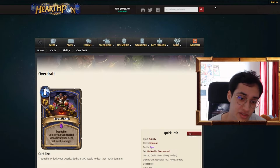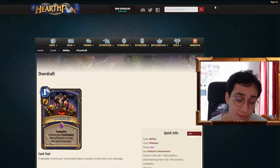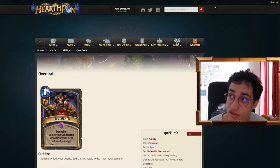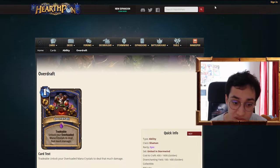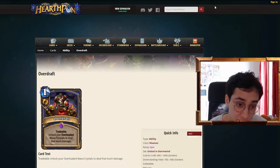Shaman. One of the best cards of the expansion, I think, over the rest. So one mana spell, unlock your overloaded mana crystals to deal that amount of damage. So if you're overloaded by three, you unlock your mana crystals and you deal three damage. And it's tradable. So when you're not overloaded and you know you're not going to get overloaded for a long time, you throw it away and you draw another card. For one mana, too.